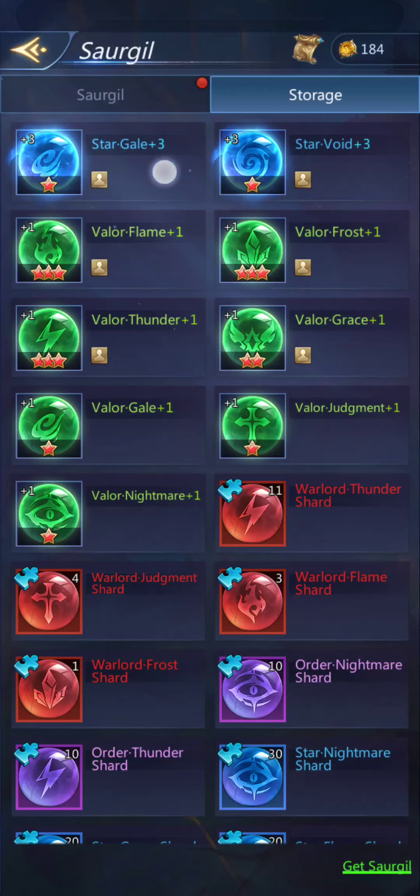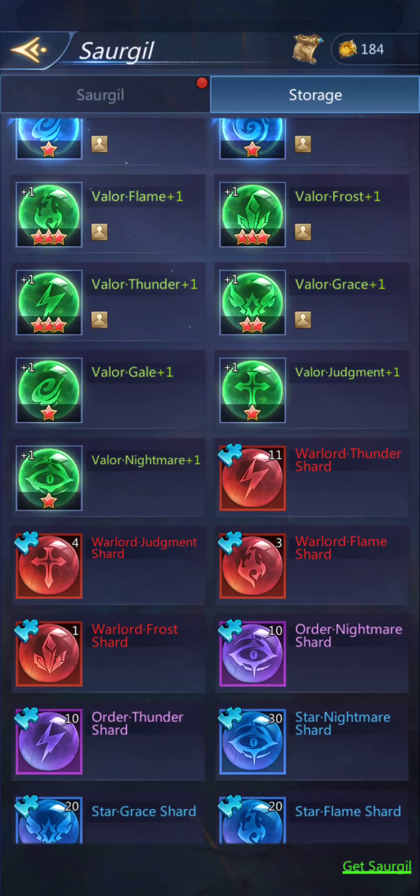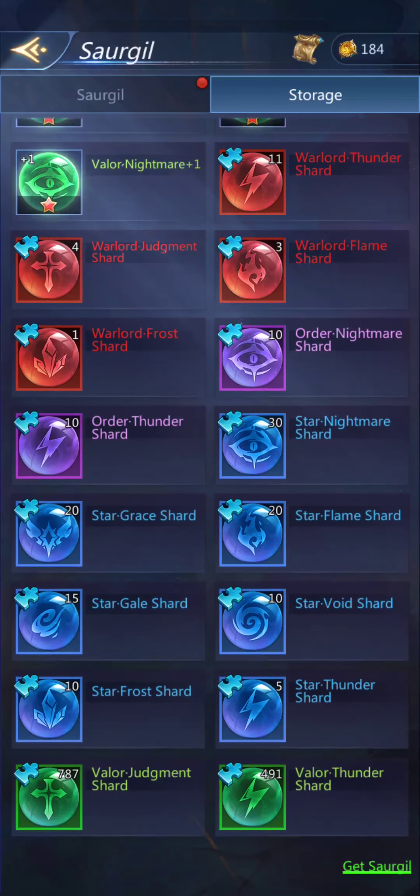You can see in storage that Star is blue, Valor is green, Warlord is red, and Order is purple.